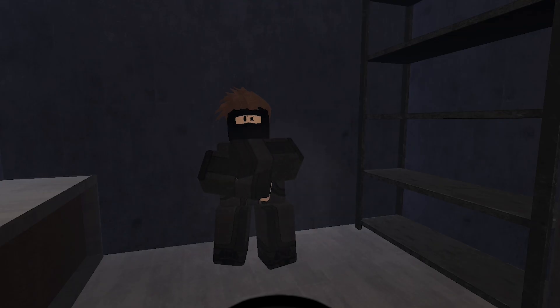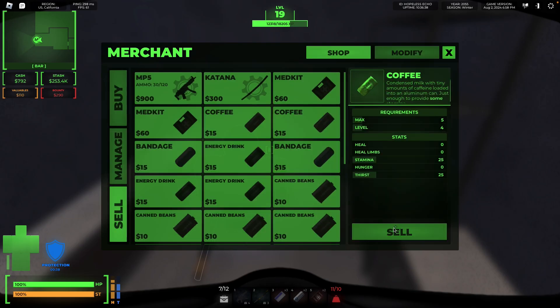Up next we have the Merchant. This guy can sell you basically anything — from guns to food to utilities to heals. You can also modify weapons and sell your items at the merchant.